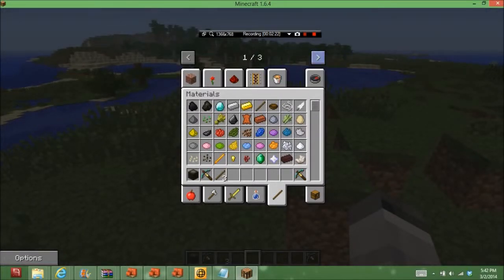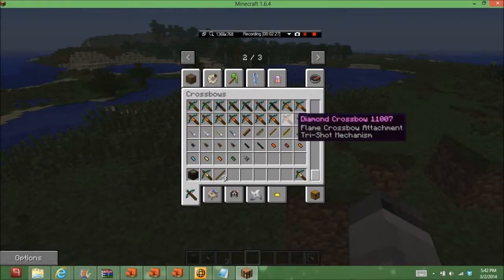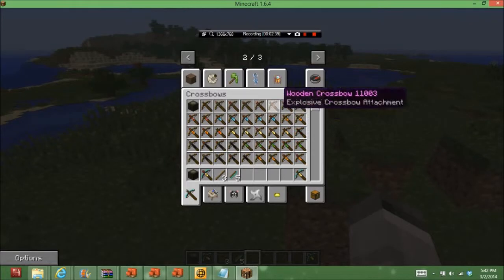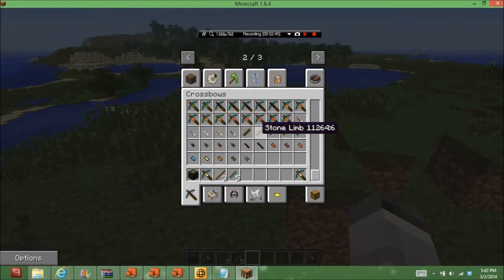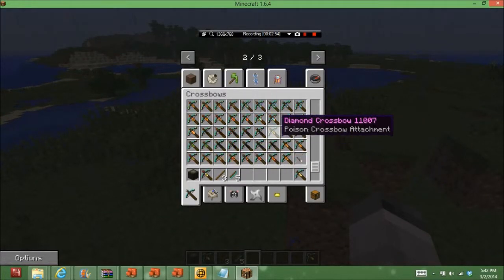We're going to go over every single one of the basic things, so we'll need five more limbs. For diamond limbs you need three diamonds and two or three sticks. The explosive attachment is crafted with three TNT and six iron.